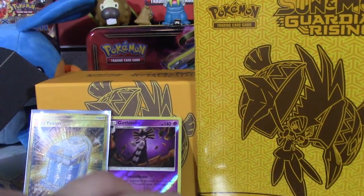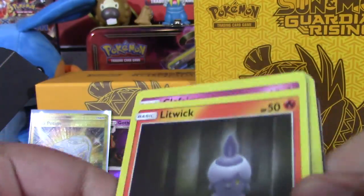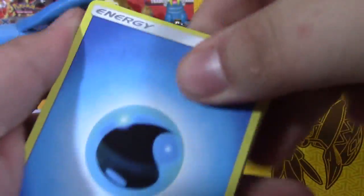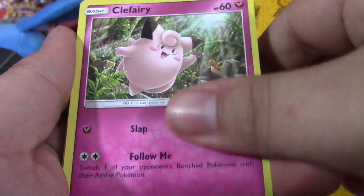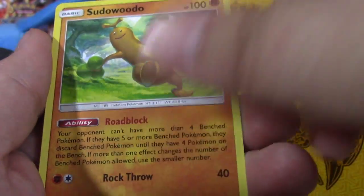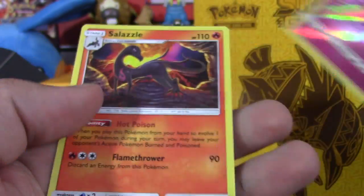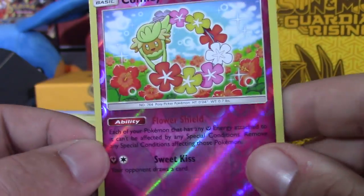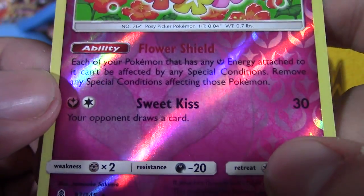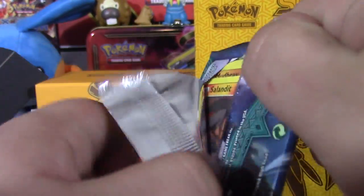Three more packs to go, we got a Lycanroc - see if Lycanroc can make this happen. Pack five: Water energy, Litwick, Clefairy, Tentacool, Castform, Gothita, Mallow, Psyduck, holo reverse Comfey - that's a rare, it's a holo in the set - and Salazzle. Very weird but another reverse rare which is usually a holo. Second to last pack, Tapu Koko - maybe it can bring us some luck.